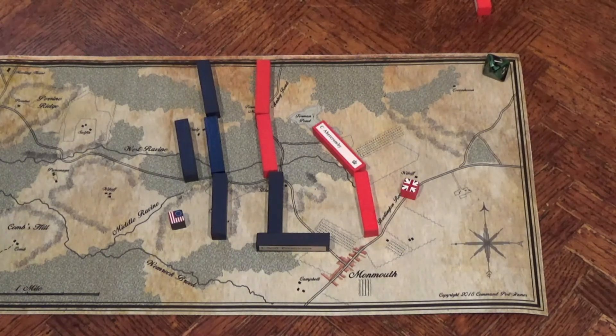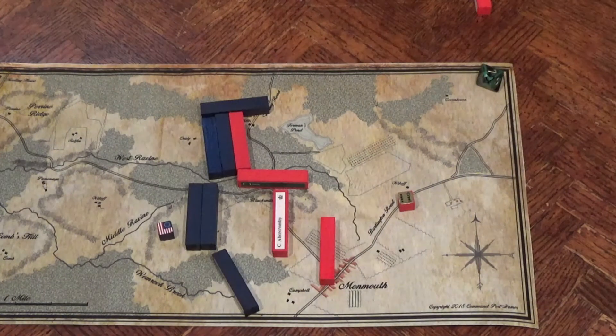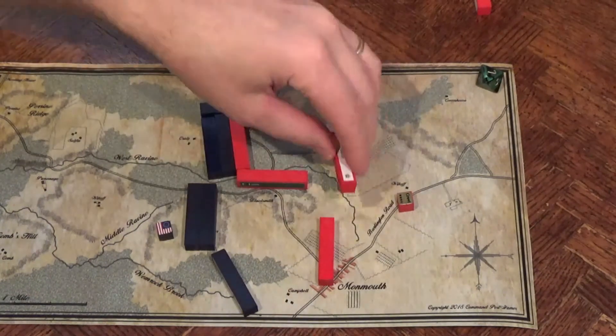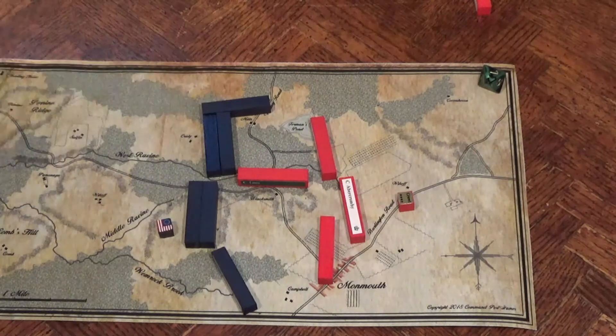Cornwallis is drawn. He wants to delay — he rolls a 5, but his number is 4 or less, so he fails to delay. Washington is happy to let him go first. During the American movement phase, the Continental Artillery opens up on Abercrombie and he falls back. The British aren't going to win here — they're just fighting a delaying action. The Dragoons ride off because although they could possibly destroy something, it's more than likely they'll be destroyed, and that would make the British loss even worse.